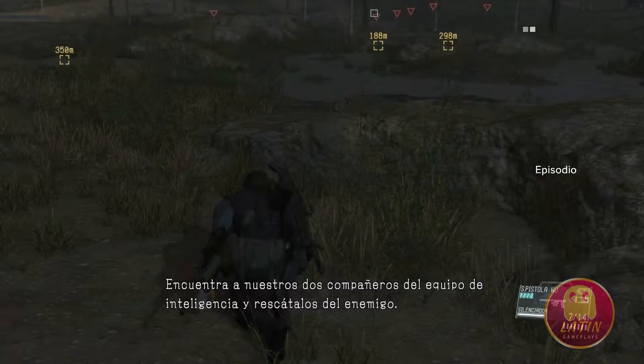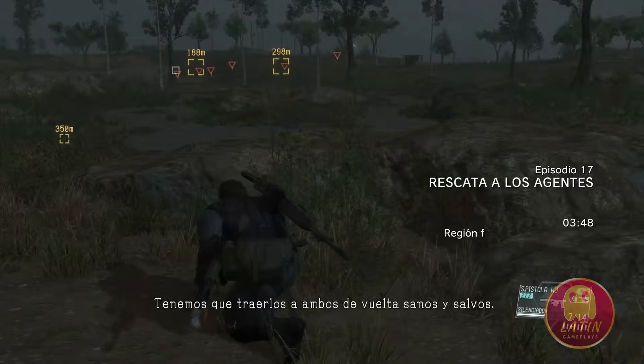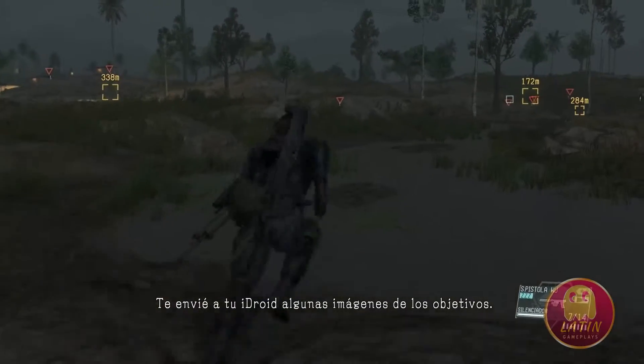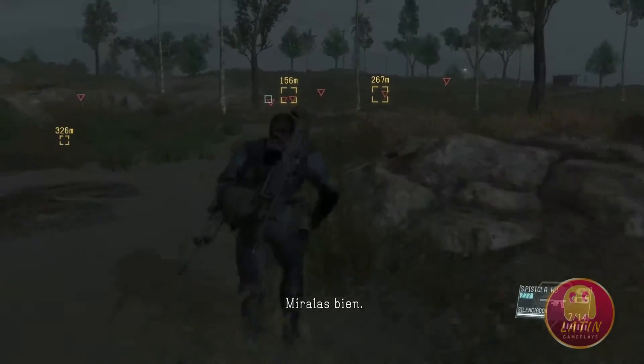Find our two Intel team members and rescue them from the enemy PF. We need to get both of them back safe and sound. I've sent the eyes of the targets to your eye droid. Take a good look.